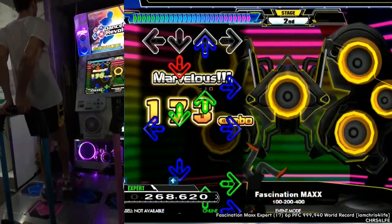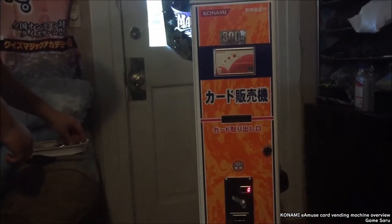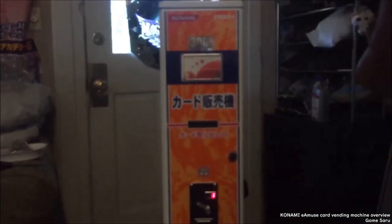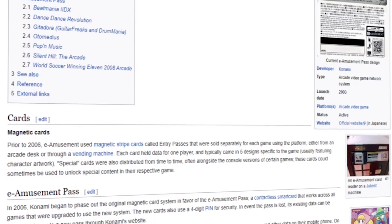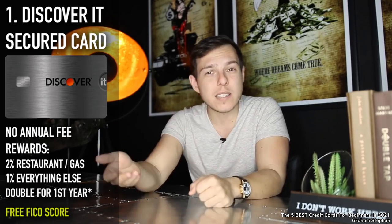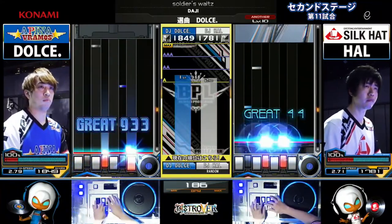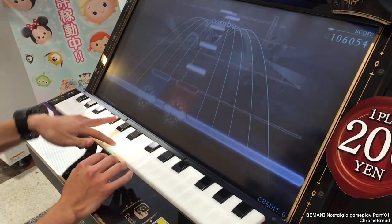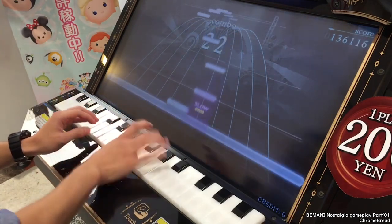If players wanted to use the system, they would have to pay a small fee to buy something called an entry card. You would usually buy these at the arcade's front desk or at a special vending machine, and these cards would have special designs specific to a certain game, so you didn't have to go through your wallet trying to figure out which card is used for which game. It was a magnetic striped card — the type of technology you'd find in credit cards — and you could only use one for each game, meaning that if you wanted to create a profile for IIDX and DDR, you would have had to buy two separate cards. Obviously, this can get relatively expensive if you're playing multiple Bemani games, not to mention totally inconvenient as you'd be carrying multiple cards.